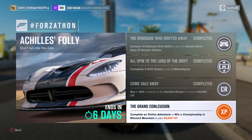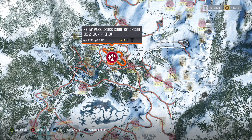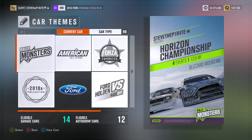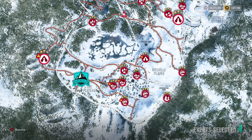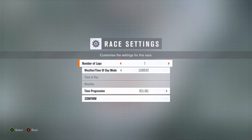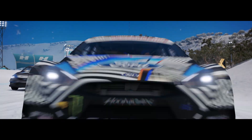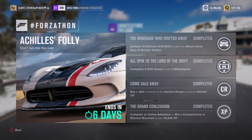The other way of completing the Grand Conclusion is to win a championship in Blizzard Mountain. If you own the Blizzard Mountain DLC, travel there and head to any available circuit race — one of the shortest being Snow Park Cross-Country Circuit. Set up the event, select championship, then blueprint a championship or edit one if you've done one already. For car type you can go with anything, then choose route select and pick three events. If more than three are selected, press X on the ones you don't want to remove them. Set the number of laps to one, customize the rest of the settings to whatever you fancy, create your blueprint and select it. Complete the championship to bag yourself 50,000 XP — and that is this week's Achilles Folly Forzathon done.